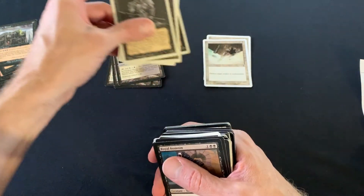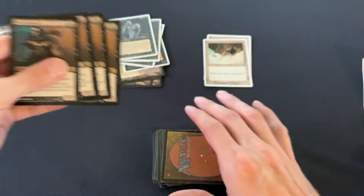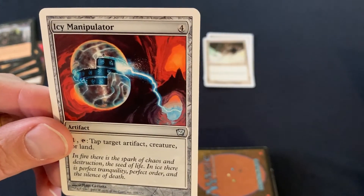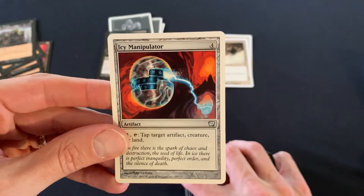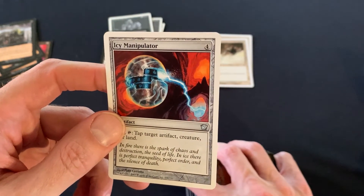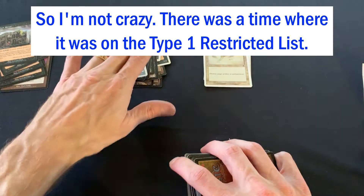Royal Assassins are also legal in modern but not in standard. For the assassins you need Icy Manipulator. Unless I'm having a Mandela Effect episode, I swear these were limited to one per deck — but now it looks like they are legal and not restricted in legacy and vintage, and they are legal in modern, so they could work with the assassin.